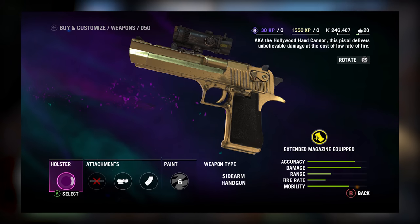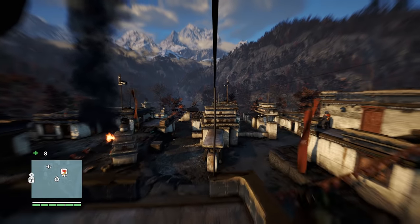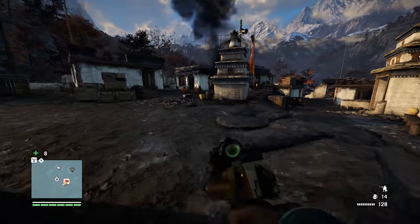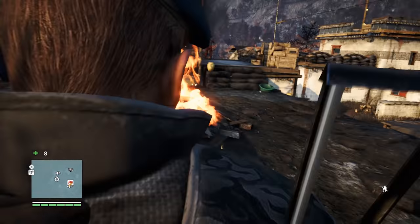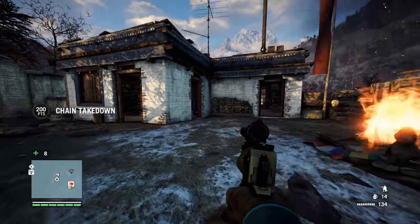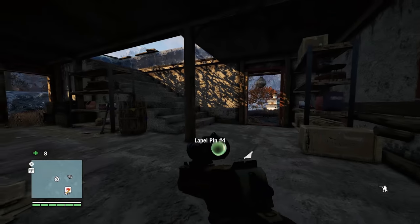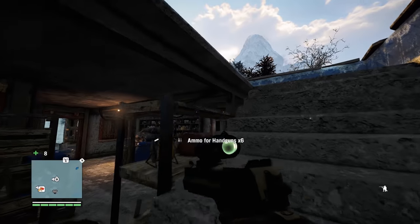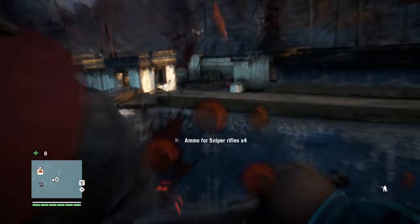Number 8: the D50 Pistol. If you like hand cannons, the D50 is definitely the best one available in Far Cry 4. Compared to the other two that are available — the .44 Magnum and its signature Cannon variants — the D50 is the strongest as it deals the most damage per shot. However, unlike the .44 Magnum and Cannon, I think you'll find that you're trading range for that additional power, and that may not be desirable for you.